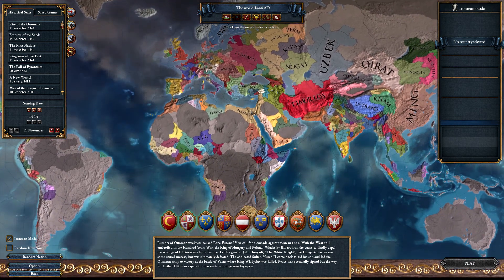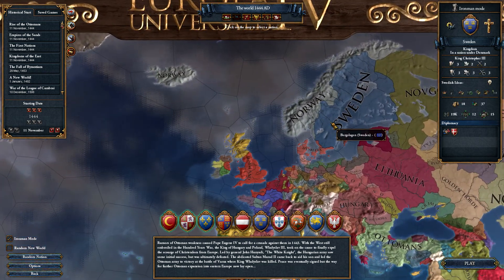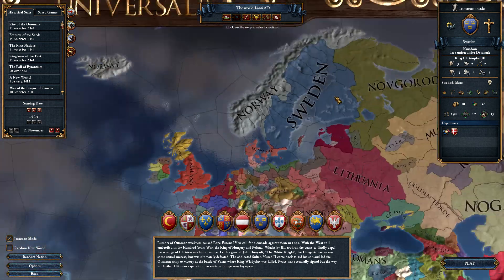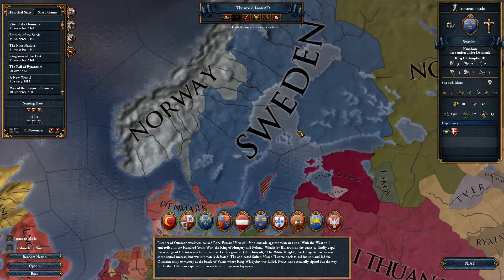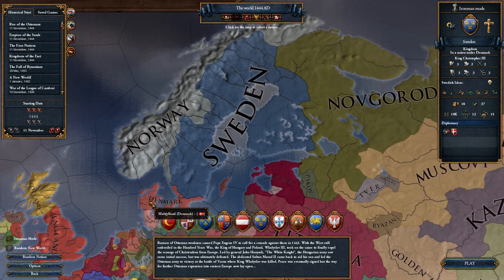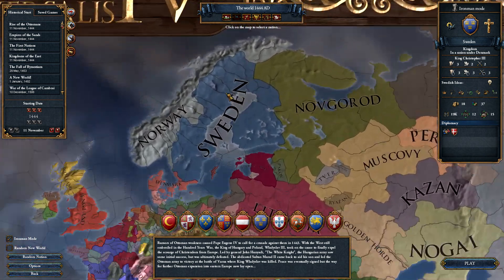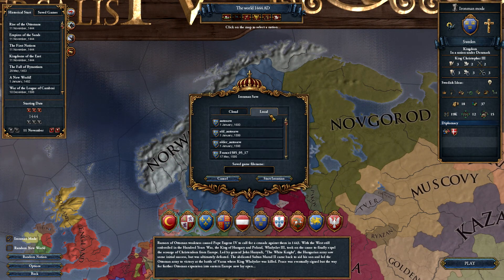We are going to play as Sweden because Sweden is quite interesting - they start under a personal union under Denmark. Our plan is to gain independence, break free from Denmark, conquer some of Norway, go into Novgorod before Muscovy gets there so we can stop Russia from forming, and become an almighty badass.